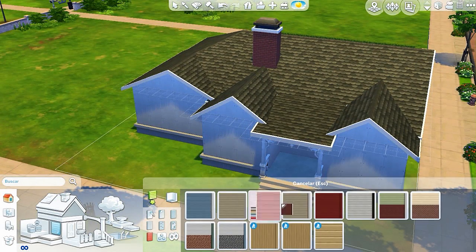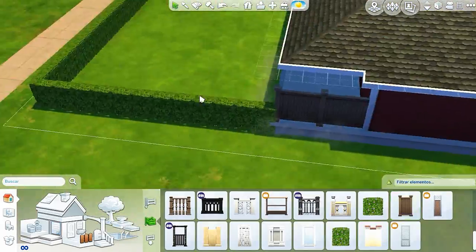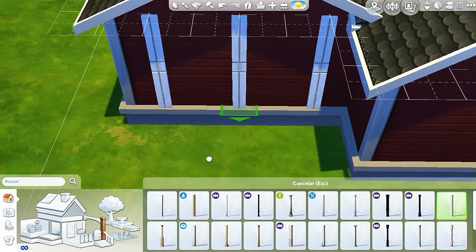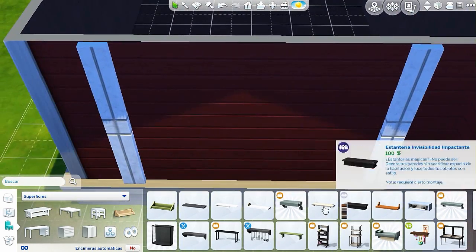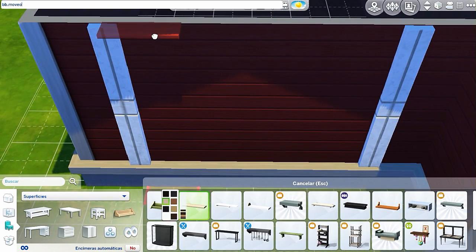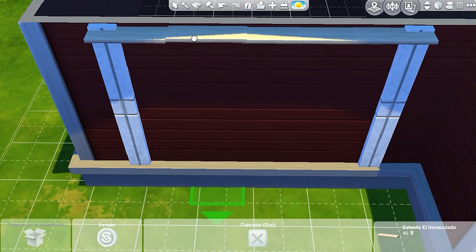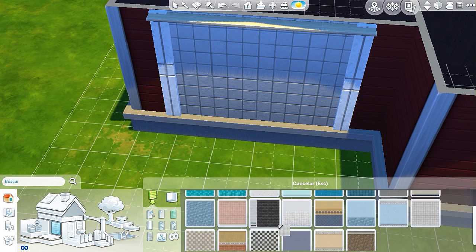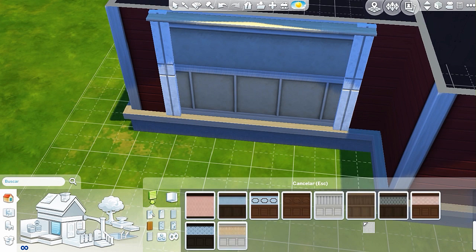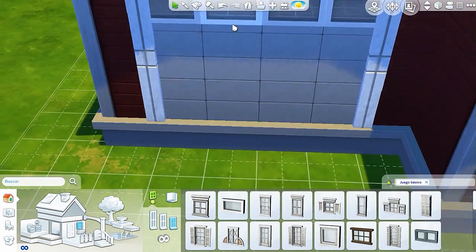So I said, alright, let's make a base game house. This house, guys, is called Red Acorn — which in Spanish is bellota roja, literally. Why? Because if you look at the structure of the house, the top part would be like the part where the little stem of an acorn comes out. I honestly don't know the parts of an acorn — sorry, guys — but it's like that. The roof is black and has this style of curved tiles that closely resembles the top part of an acorn — let's call it the crown.